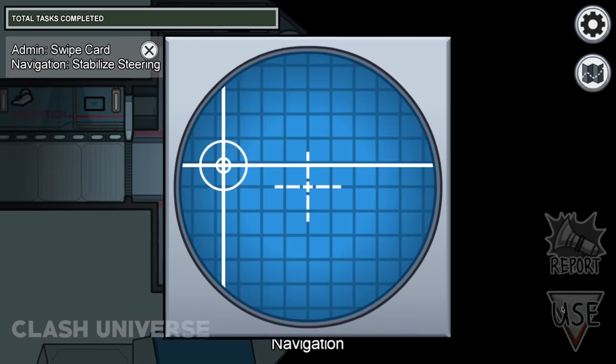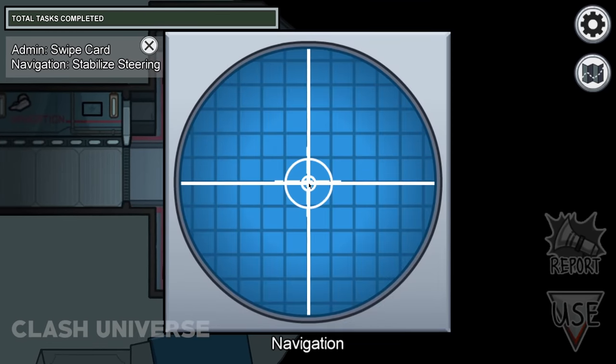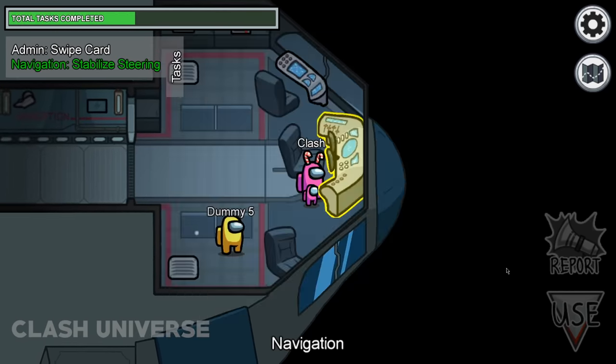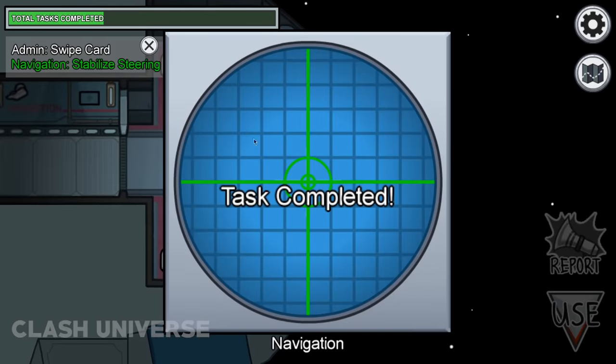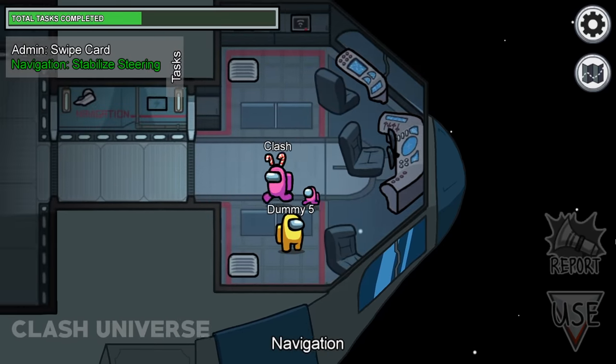Most of you try to complete the steer navigation task by dragging the lines towards the center. But the fastest way to do this is by simply tapping on the center — the lines automatically get aligned.